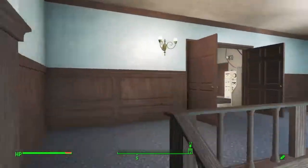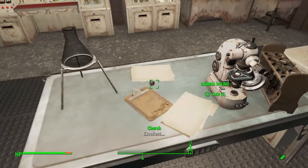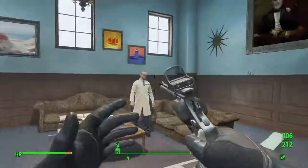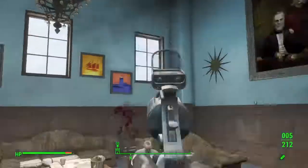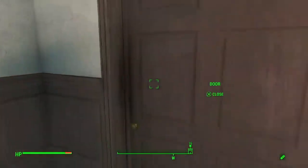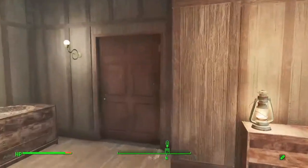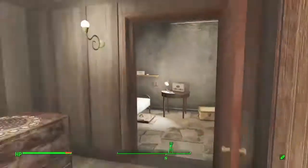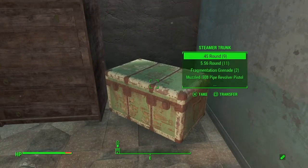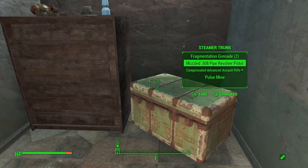First of all I'm gonna check to see if the Zeta gun's still here. Yep, it actually all reloads - you can grab the Zeta gun and a couple of gamma rounds. Cutting back down to the trunk and it will be full of ammo again. It apparently does not have to be that far - I think it was actually a different type of ammo this time.